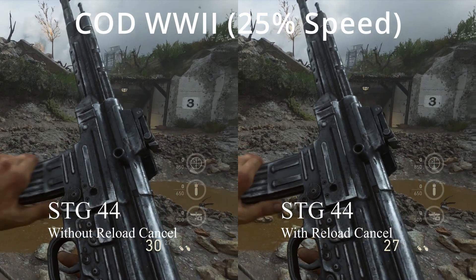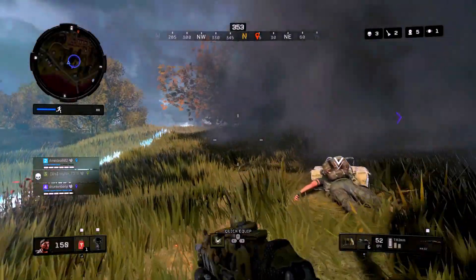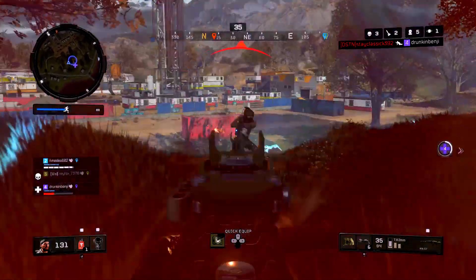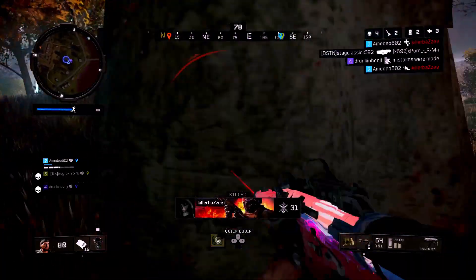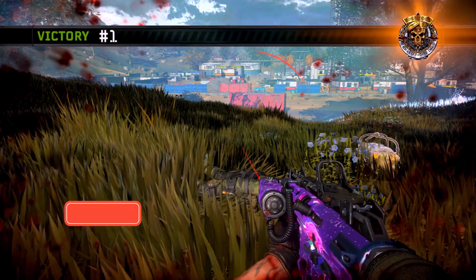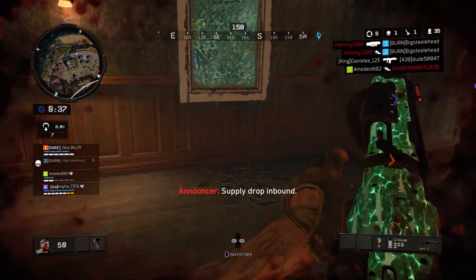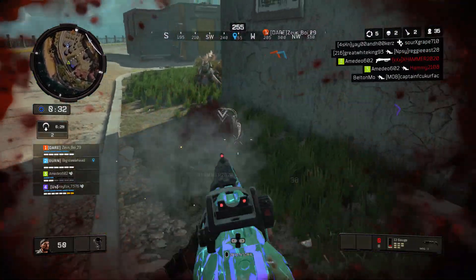Now that we've answered our first two questions about what is a Reload Cancel and why would I want to do it, we come to the all-important topic of how do you actually do this? There are actually two techniques depending on the game you're playing. In some games, a sprint cancels your Reload. In most Call of Duty titles, you can sprint to cancel your Reload — this is the technique I used when I first learned about Reload Canceling. However, you should be aware that in some games, sprinting does not cancel your Reload, and in some of the more recent Call of Duty titles, this is actually a setting in the game.